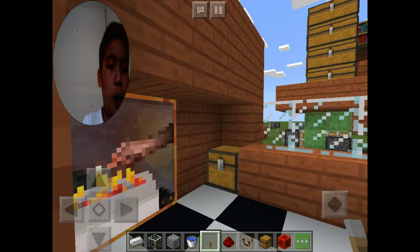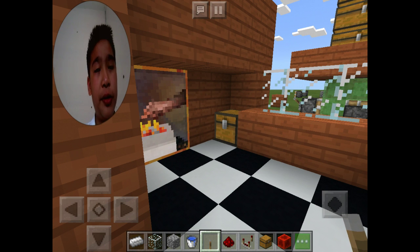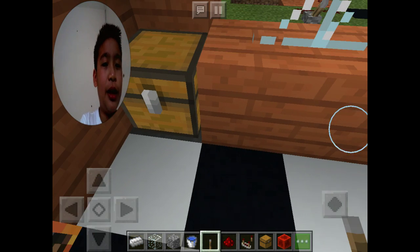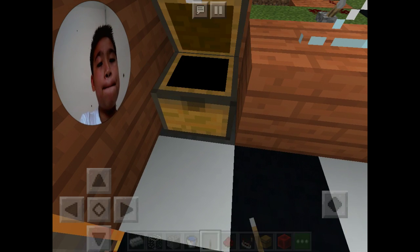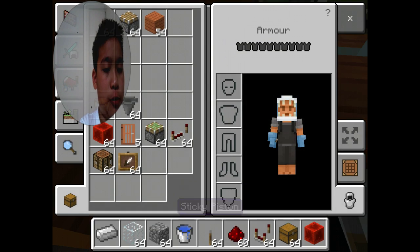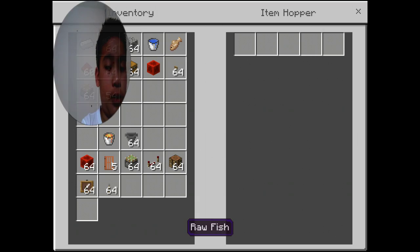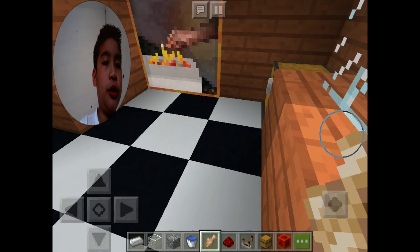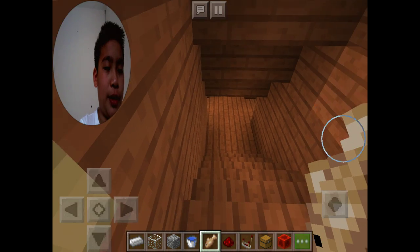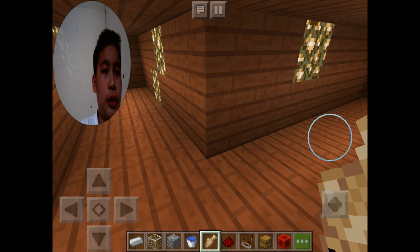Guess where the keyhole is — five seconds only: one, two, three, four, five. The idea is actually under the chest, and you go in through this painting. It can be hard to get in. Here's the key — go into the painting. After getting through the painting, you can put your things in there.